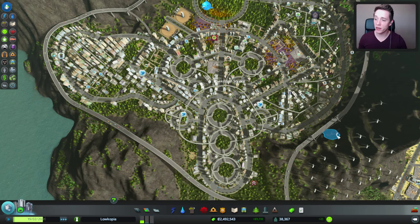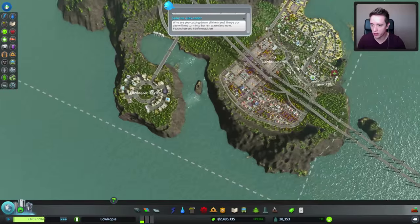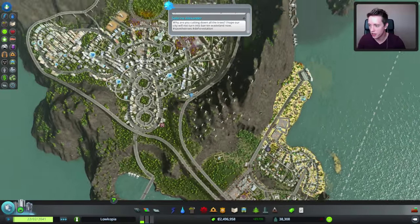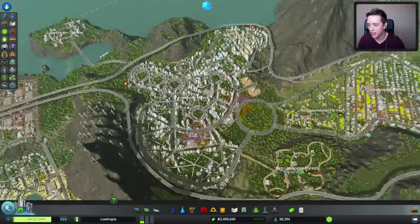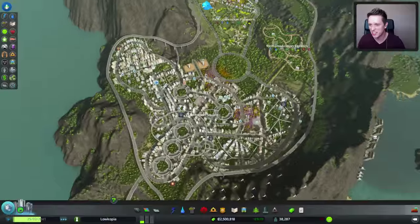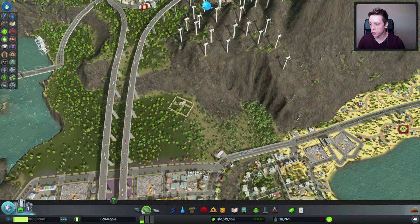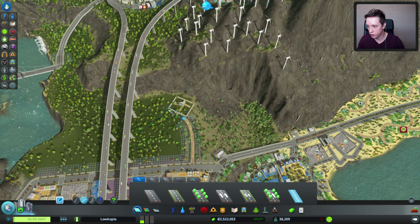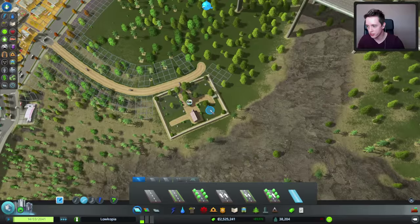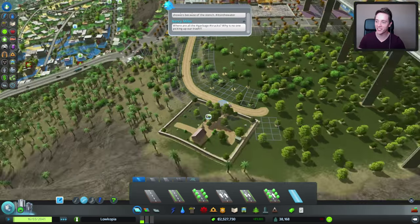If anyone has any good recommendations of what I should do with this area right here — because we're starting to rework it, we've reworked the beginning of the city and made this nice little beach and whatnot — if you guys have any great suggestions of what I should do over here, let me know. No wonder this one is not emptying — there's literally a cemetery right there but there's no road leading to it. That's a bit of an issue when you're trying to empty things. There we go, that should help — now you guys can actually finally go home after being stuck in there for years.